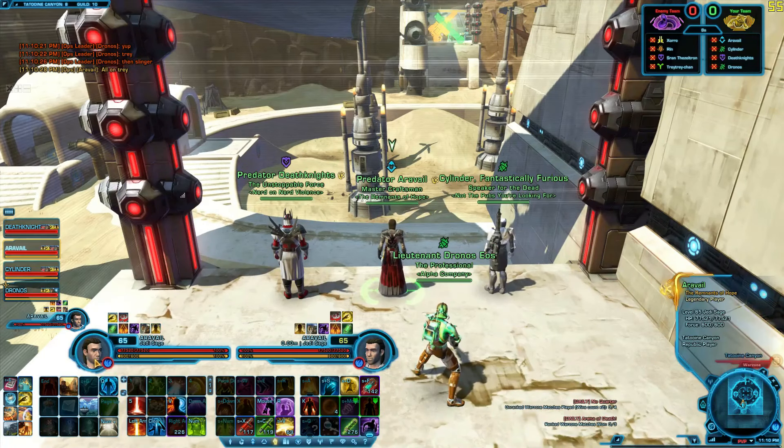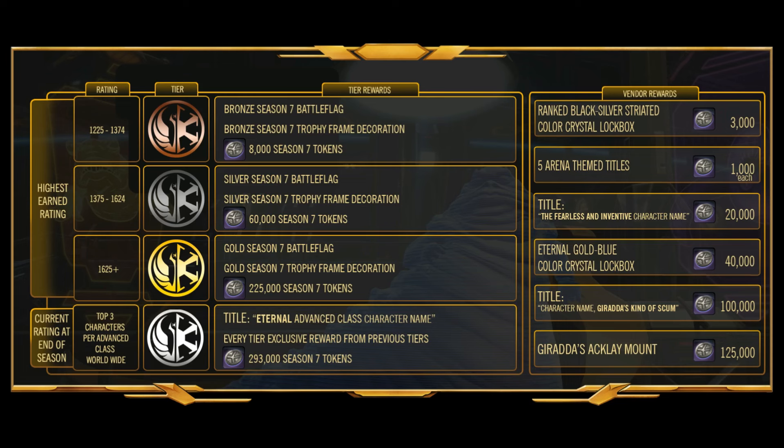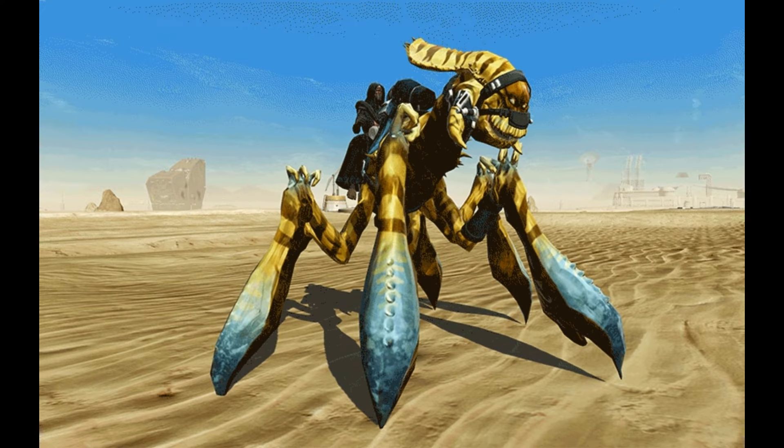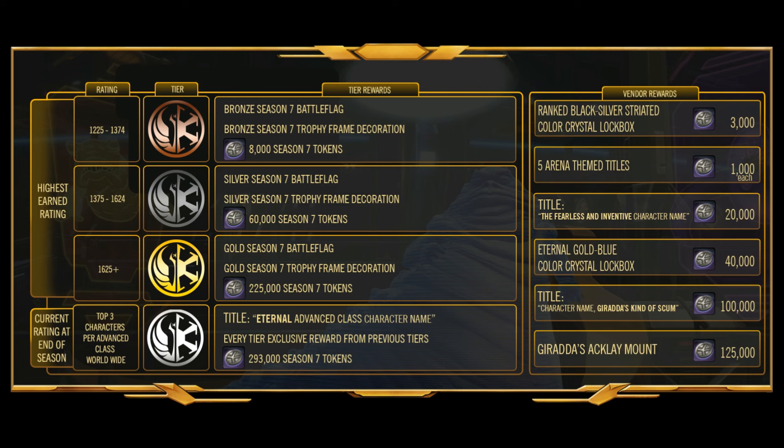There's no new PvP content in this expansion, but there is going to be the Season 7 competitive ranked PvP rewards, which include a cool Acklay mount and a yellow-blue lightsaber crystal. Even if you didn't participate in ranked PvP, keep your eyes on the fleet for people using these really cool new mounts and crystals.